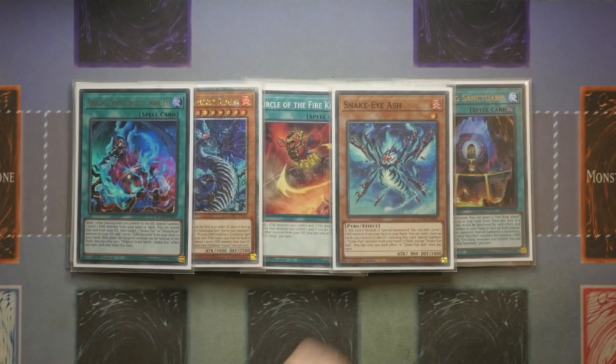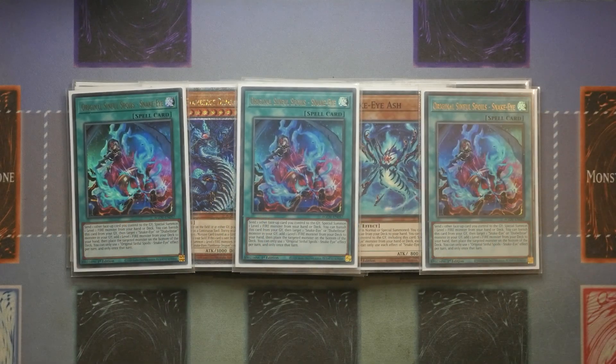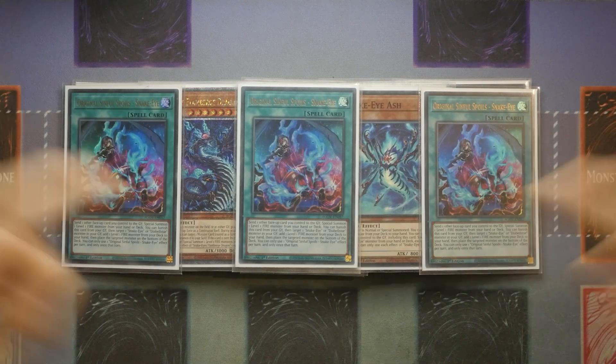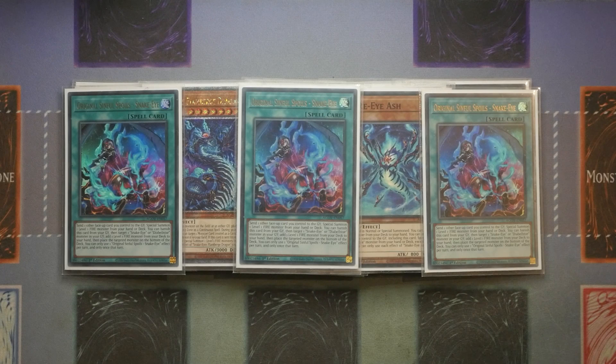We are playing triple of the original Sinful Spoils Snake Eyes. If you're not on a budget and have access to Wanted and Witch, you'd add them and minimize these. But on a budget, these are currently around £6 a copy, while Witch is £25 to £30 and Wanted is around £70 — it's wild. A lot of people doubted this when I put Sinful Spoils in the title because they instantly associate it with Witch and Wanted, completely ignoring that these cards can help the Fire Kings strategy just as much. And the best thing is it doesn't clash with the Nadir package either.